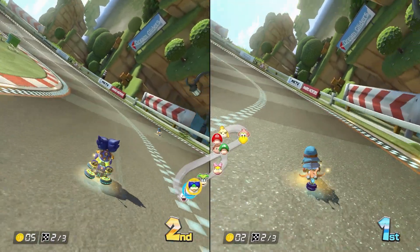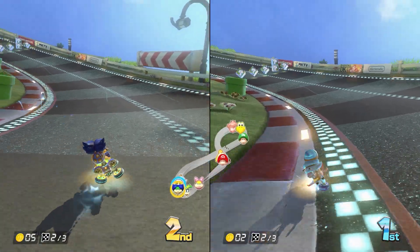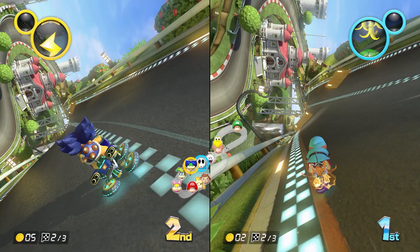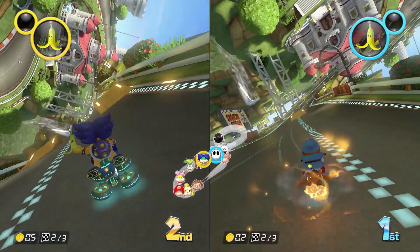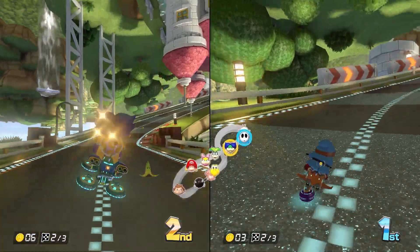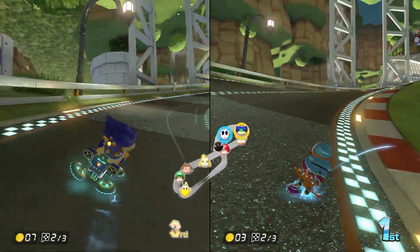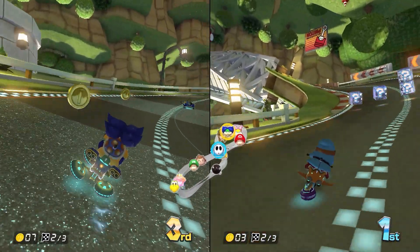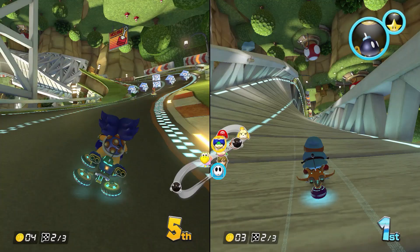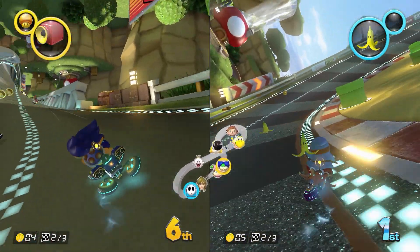Our two racers are in first and second place. Shy Guy's in first with quite a good lead there — hard to catch up. Maybe drop a banana peel in case someone's coming up from behind. Going at the ramp to speed things up. Oh, just got passed — it went by so fast I didn't see who it was. Ludwig's dropped to fifth spot, he's got to catch up.